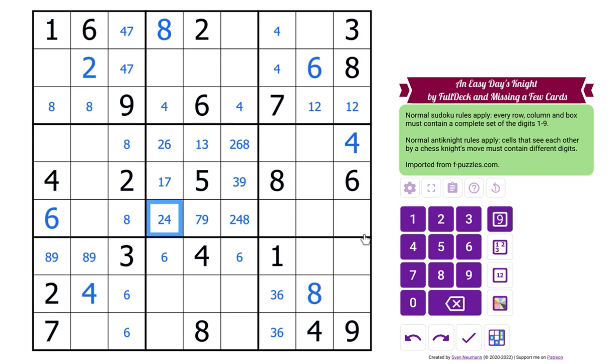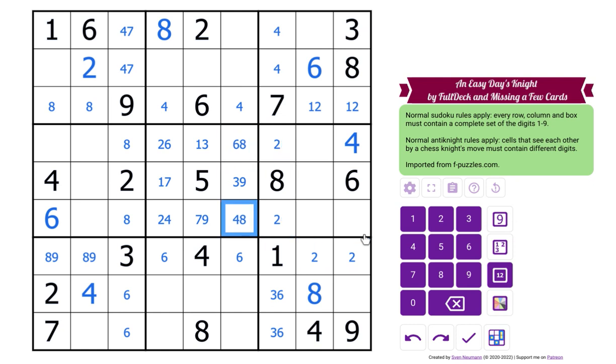I need a two — two should be in there, because symmetrically two is going to be in there. Twos are in there, so twos cannot be in there, and now two goes there. Very symmetrical, this puzzle is.